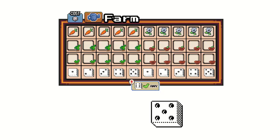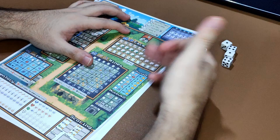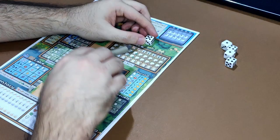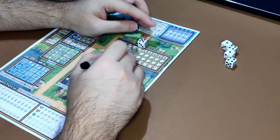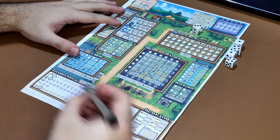So if I use a 5, I can choose the column with a carrot or the column with a flower. After choosing a column, I just add a check to the bottom-most checkbox of that column. If I have a checkmark on the top-most checkbox of that column, I immediately gain that icon — that is called a harvest. Whenever you gain, you circle it in your inventory; whenever you lose, you cross it out.